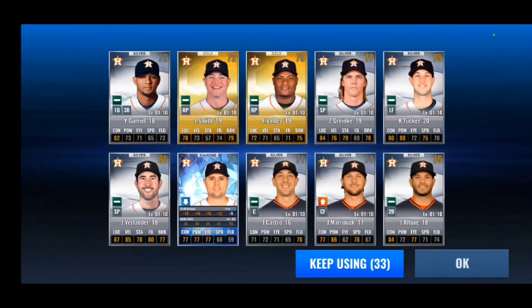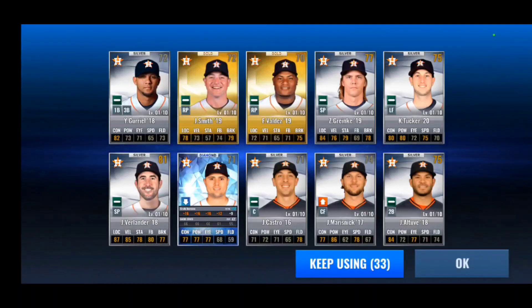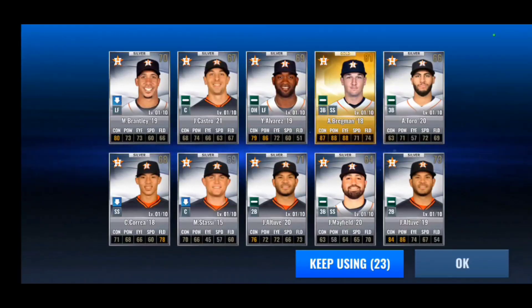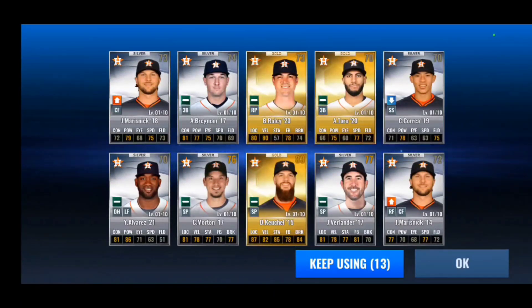We get a team select diamond — let's go! It's Diaz, not a bad card at all. Another Verlander for upgrade material, and there's a Gurriel we can use for upgrades too. I really need to get him to level 20. Can we get a prime out of these ten? Nothing. Last few here — three more golds, another Verlander, and a Morton. Never pulled a diamond Morton for this team.